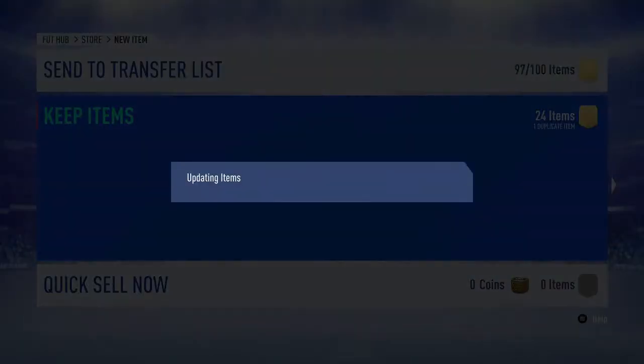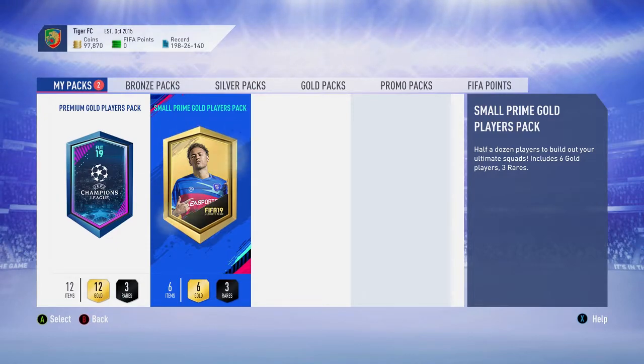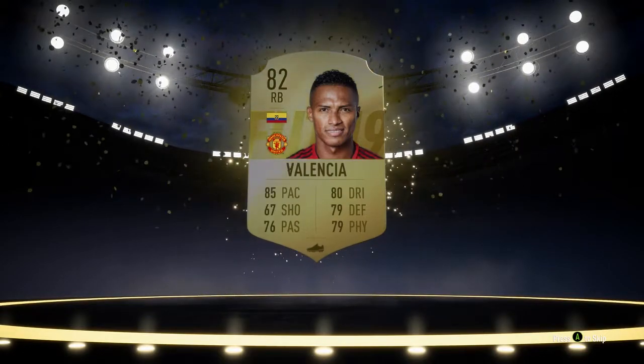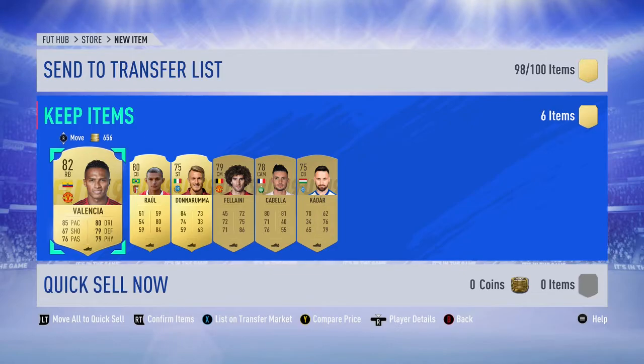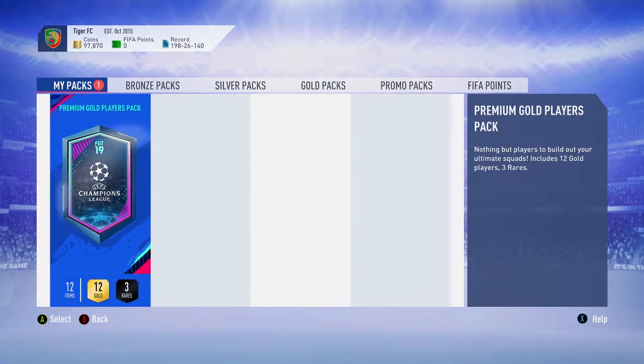Rakitski — not a good start. Let's go to the next one, small prime gold players pack. We got Valencia, he goes for around 18k now. Hopefully we will get around 3000 coins from the other players.